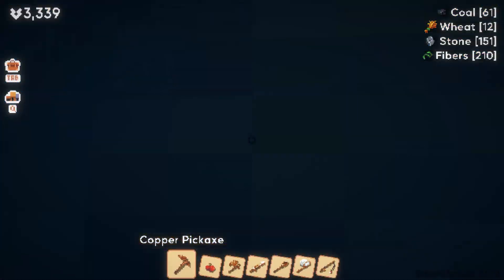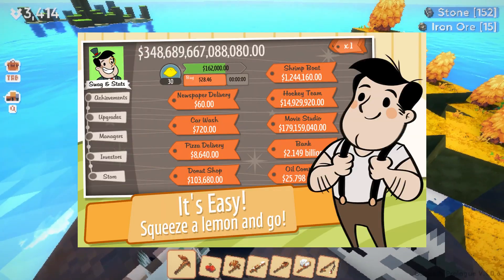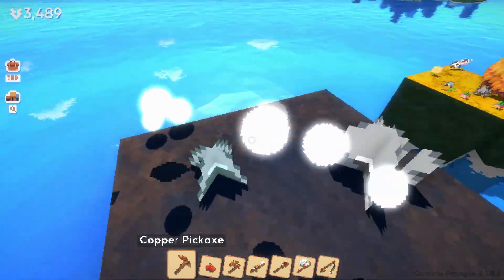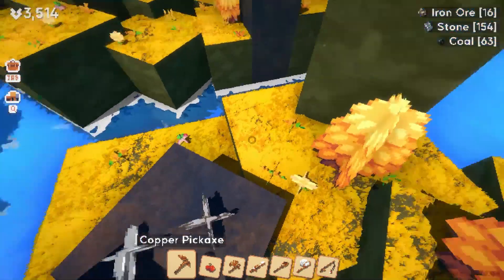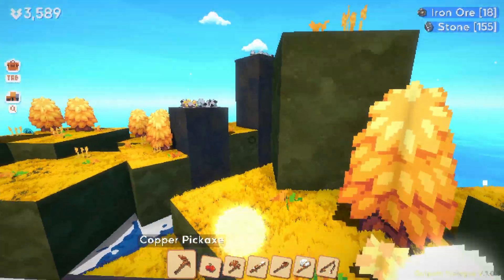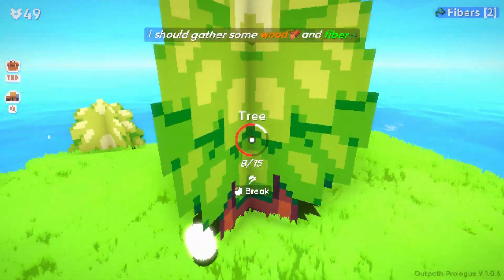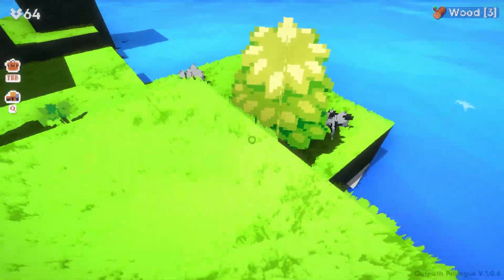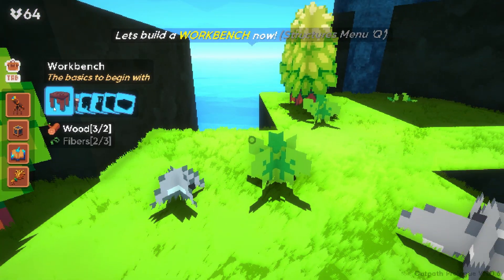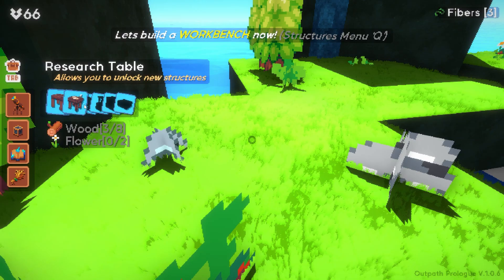One of the main inspirations for this game was actually Minecraft and Forager, and we can start to see elements of these games put into Outpath. A clicking game might be a bit scary for people who have never experienced clicking games, but you don't need to just click — you can really expand on the Minecraft-type element as well, building up your base on these islands. This game has also kind of reminded me of a survival-type game.